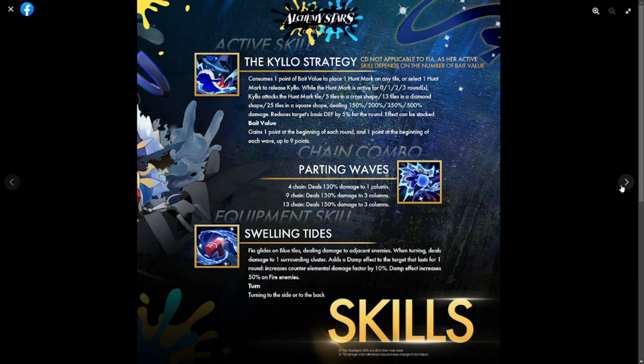Her active skill is Kylo Strategy, and cooldown is not applicable as it depends on bait value. She consumes one point of bait value to place one hunt mark on any tile, or selects one hunt mark to release Kylo. When the hunt mark is active for zero, one, two, or three rounds, Kylo attacks five tiles in a cross shape, 13 tiles in a diamond shape, or 25 tiles in a square shape, dealing 150, 200, 350, and 500 damage respectively, reducing the target's basic defense by 5 percent for the round — effects can stack. Bait value is gained one point at the beginning of each round.